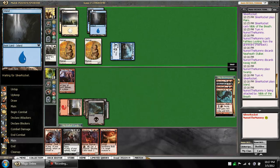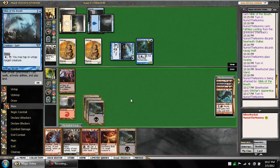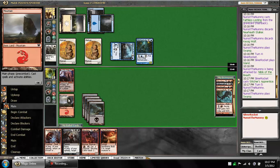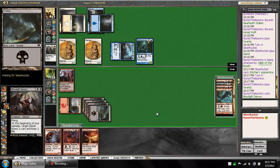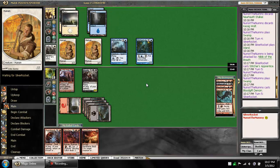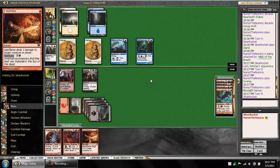Hopefully he doesn't just pass the turn, because that's suspect — like, Bone to Ash, Dissipate, Frightful Delusion are all things he could have if that were the case. Does not look like that, though. And we drew a land. So, yeah, with a white and a blue up, we do not have to worry about counterspells. We'll go ahead and play our bomb and make him deal with it. I do want to make it so I kill the Nibblis with the Geist Flame when he doesn't have two mana available; otherwise he just trades it in for a 2/2 Homunculus.